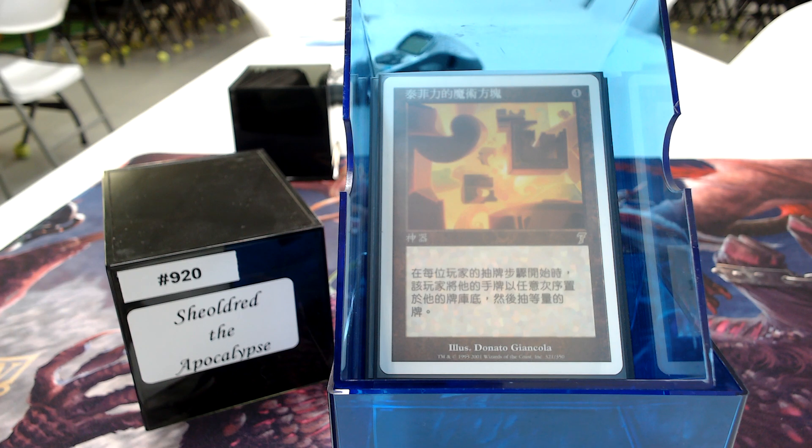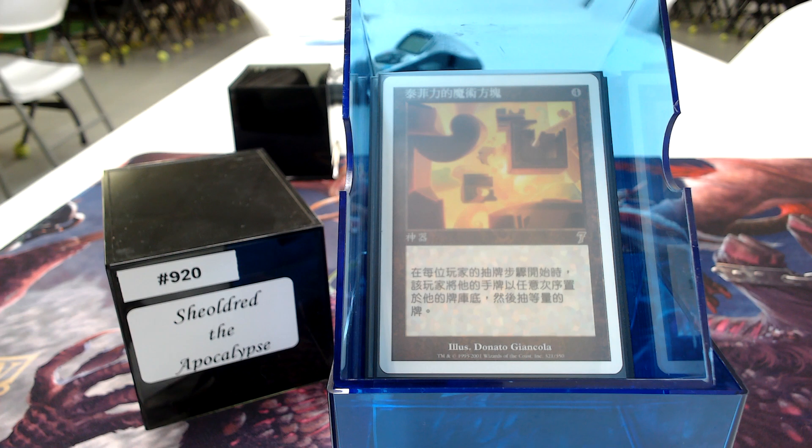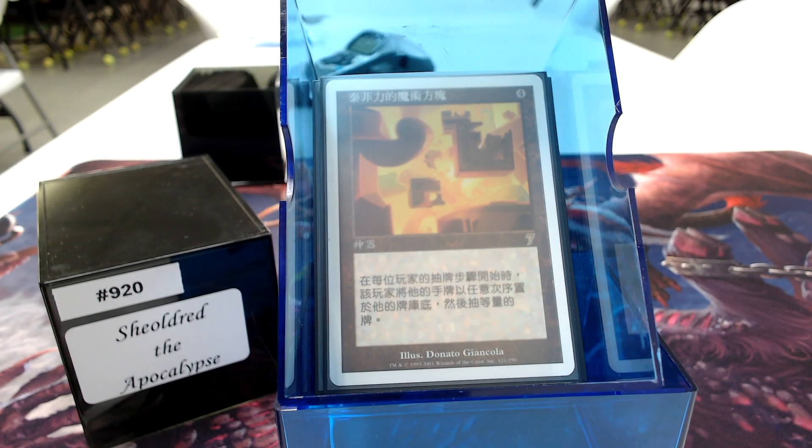For my English viewers: Teferi's Puzzle Box is a 4-mana artifact. At the beginning of your draw step, you count the cards in your hand, put them on the bottom, and draw that many off the top. Opponents can't plan on a turn — they're drawing an immense amount of cards without the advantage, because you're swapping out your hand every turn. Death finds its way very, very quickly.